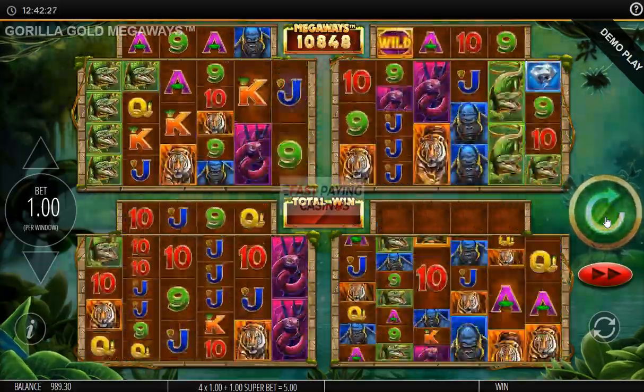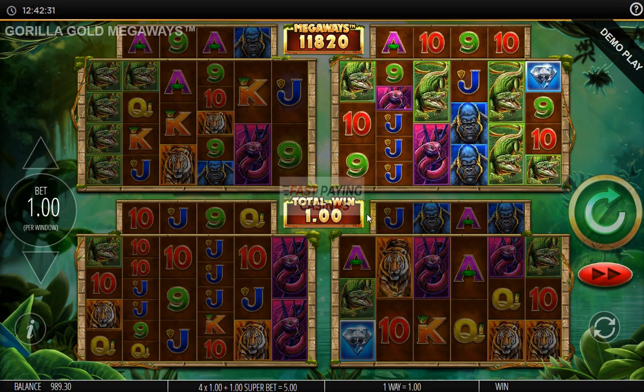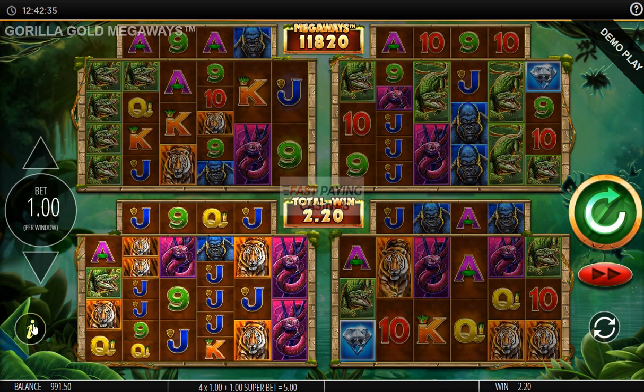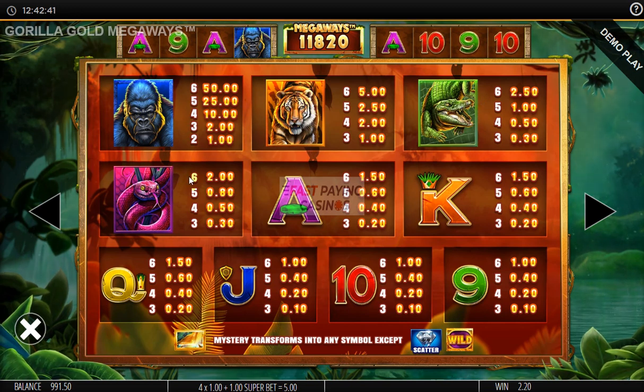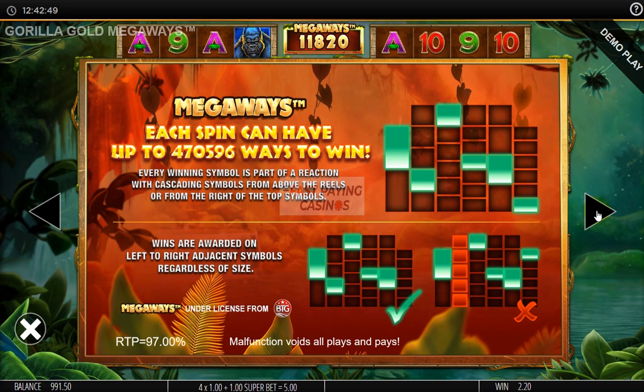Let's have a look at the paytable. 50x bet for the gorilla, 5 for the tiger, 2.5 for the crocodile, 2 for the snake, and your normal card values. Standard Megaways: consecutive symbols, left to right, 3 or more — or in the case of the gorilla, 2.